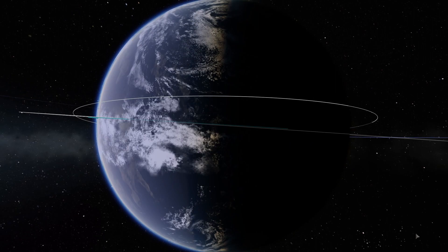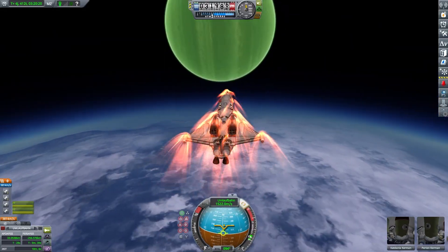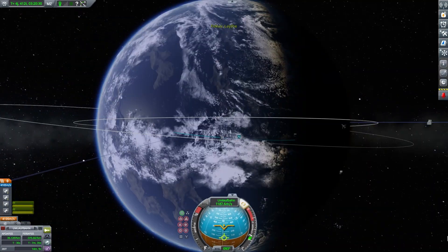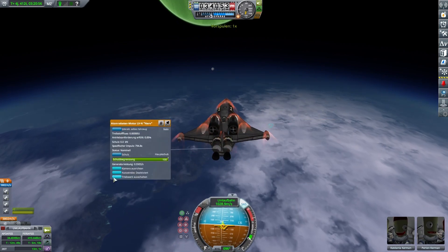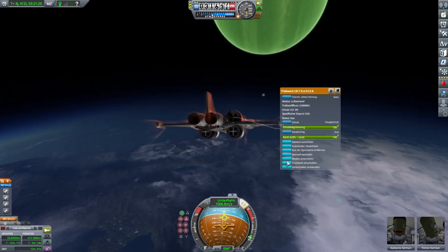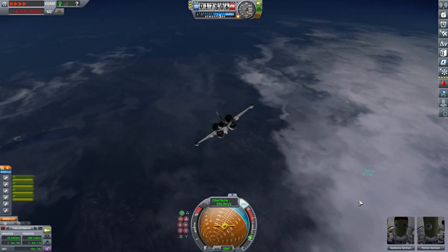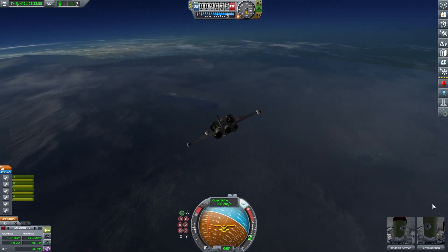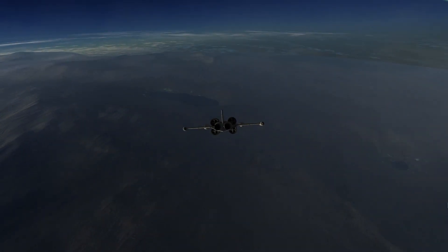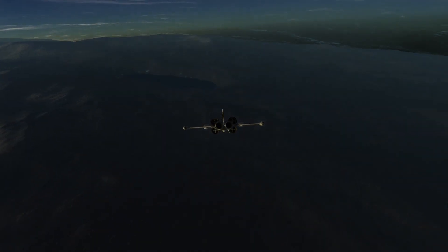Do I have to say more? Look at this shot — isn't it cool? Jool is right there, Lathe underneath us. This is just beautiful, honestly. And you can see Tylo racing in the background. I love the Jool system with all those moons — it's like a mini solar system, just without the sun. Only thing missing is Jool having rings.